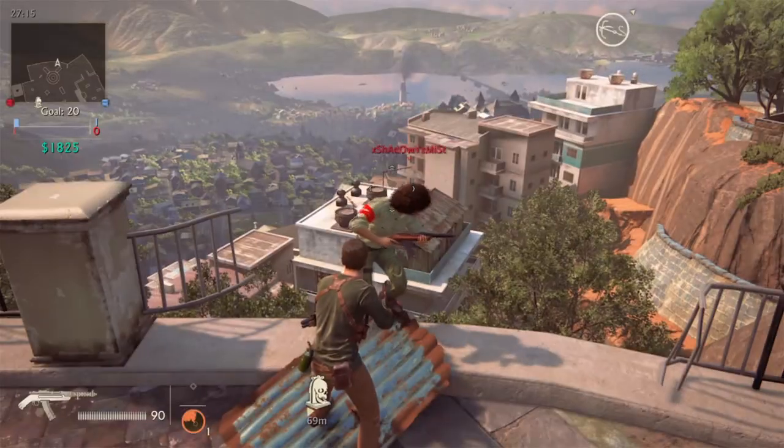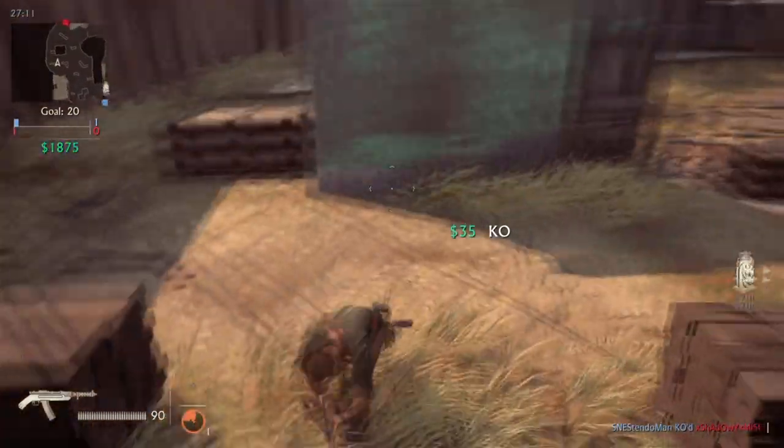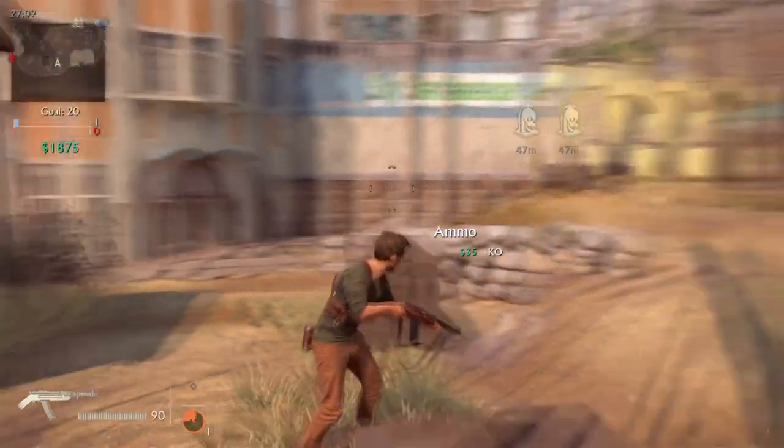Let's watch that again. Stand at the edge of the map, press circle to drop down, rifle button — bam! Shakalaka!